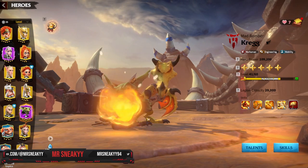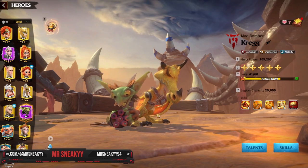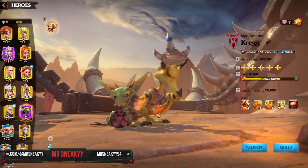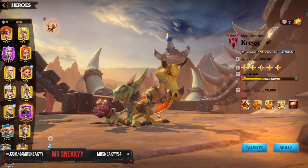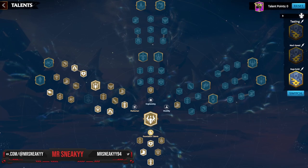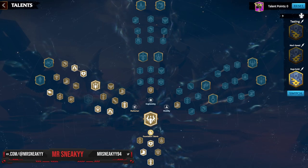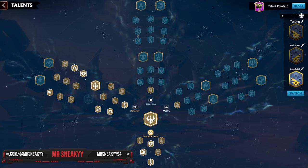Now we're going to go over all the talents for Craig the Mad Bomber. I've got two main pages to show you, and a third one we're currently testing on him and Fregar to see what differences the builds make. Let's go into the first build.